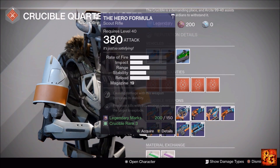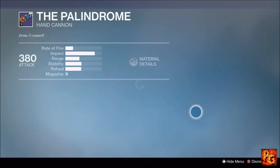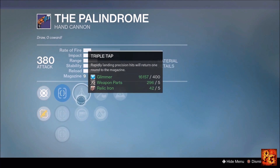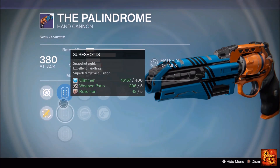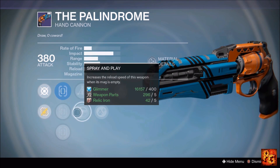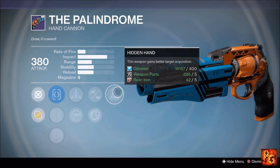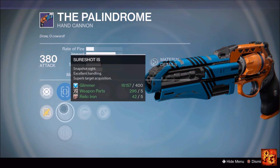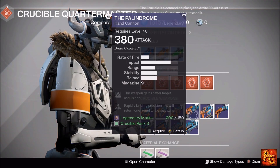Next up, the Palindrome hand cannon with Hidden Hand, Reinforced Barrel, Lightweight, Triple Tap, and Spray and Play. We don't have True Sight but we do have Sure Shot, which is the next best thing. I would run Sure Shot, Spray and Play, Reinforced Barrel, and Hidden Hand for Crucible. Alternatively for PvE, run Hidden Hand, Reinforced Barrel, and Triple Tap. It's a pretty good roll — not the best we've seen, but pretty good.